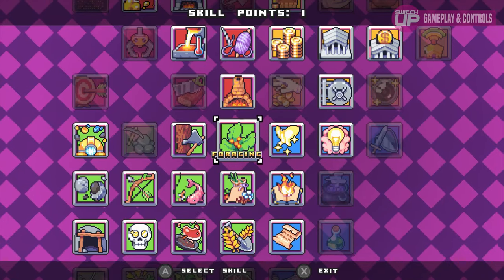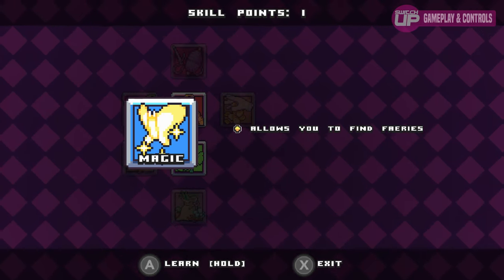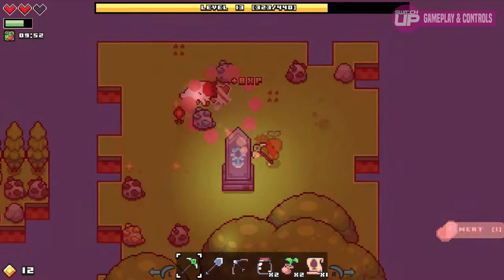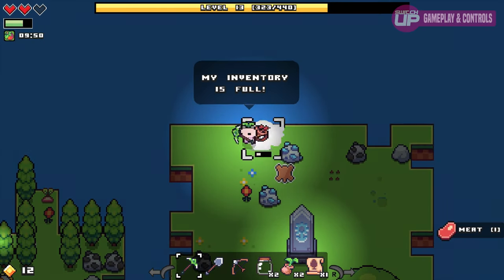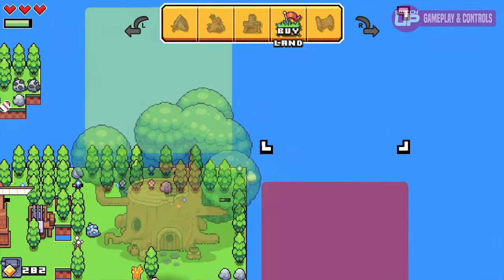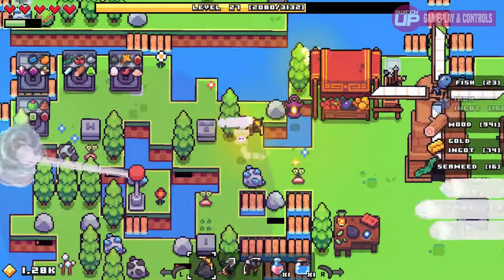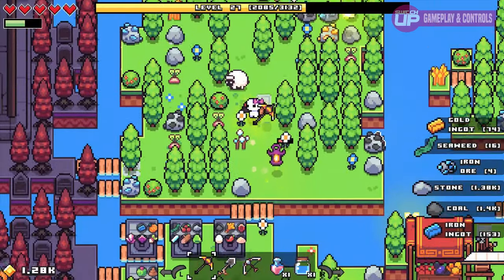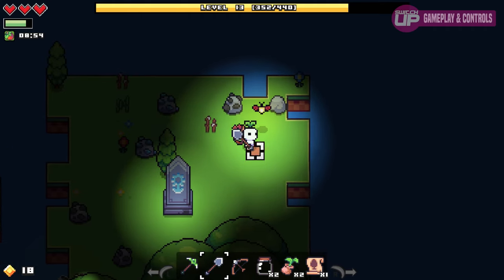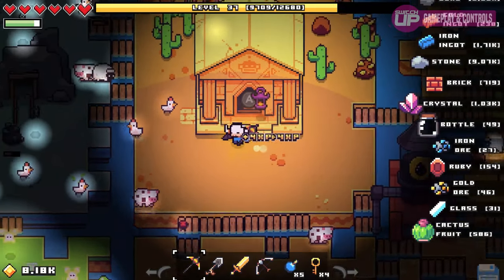The skill tree branches into four areas: magic, foraging — where the name came from — industry, and economy. There are rather vague tooltips for each talent, but I believe it was enough to give you a general idea of what you were unlocking. Learning new skills or unlocking new types of buildings allows you to expand off the initial starting island. These islands can be purchased with coins that you learn to make, and later can collect off of enemies, and they can hold any number of intrigues.